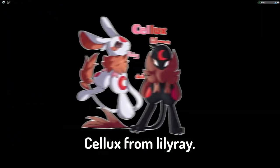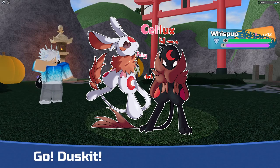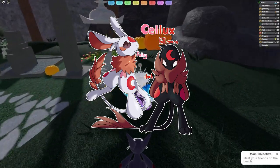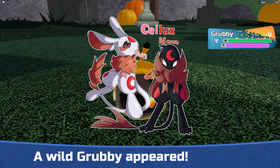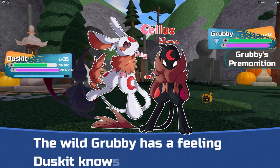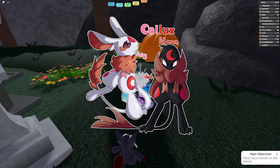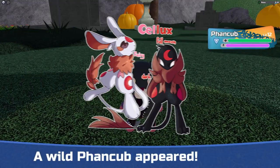At number 10, we have Selux from Lily Ray. I really like both the fairy form and the full moon form. In the fairy form, Selux actually has a full circle while the full moon form has a moon crest, which is actually pretty clever from the person who designed this. I'm sure the fairy form you will find at daytime while the full moon form, aka the dark one, is at nighttime. I like the design of both of them honestly, and it seems like this Tenorian could actually be in the game because of how good it looks.